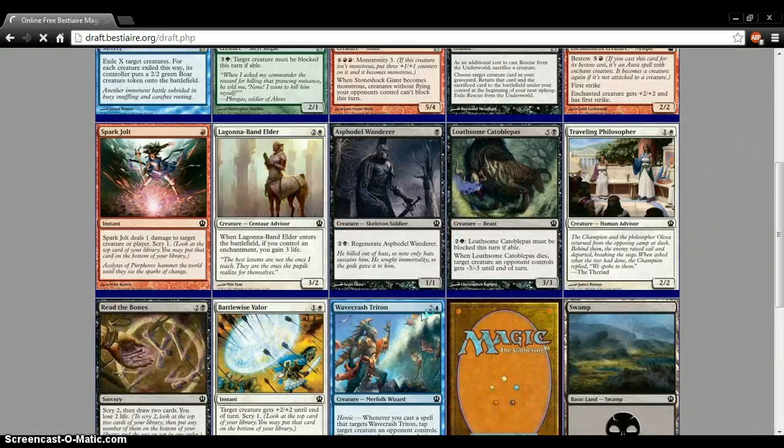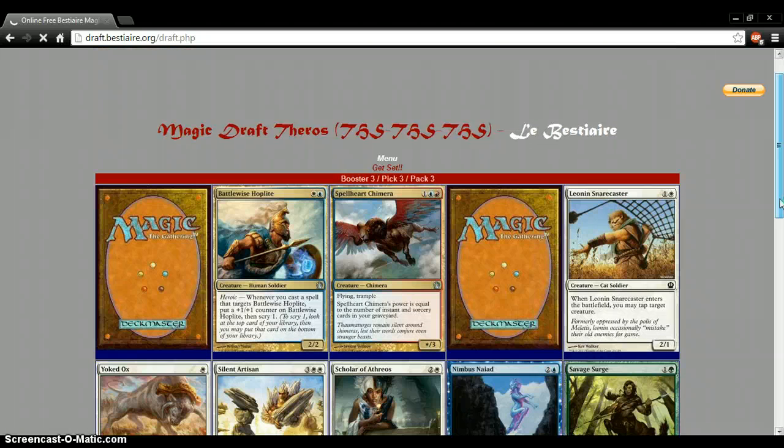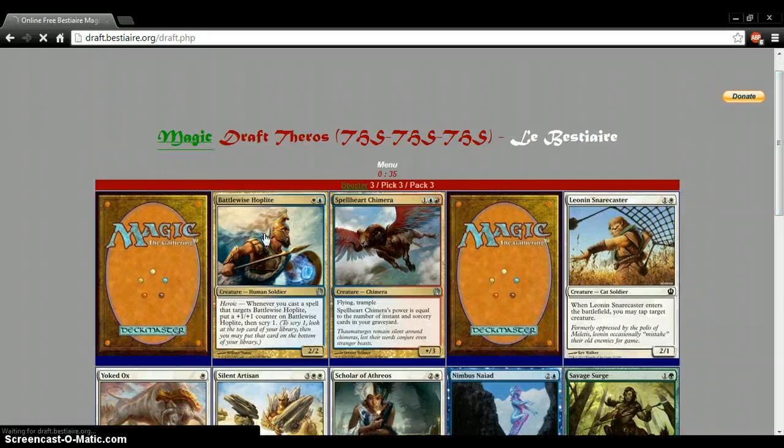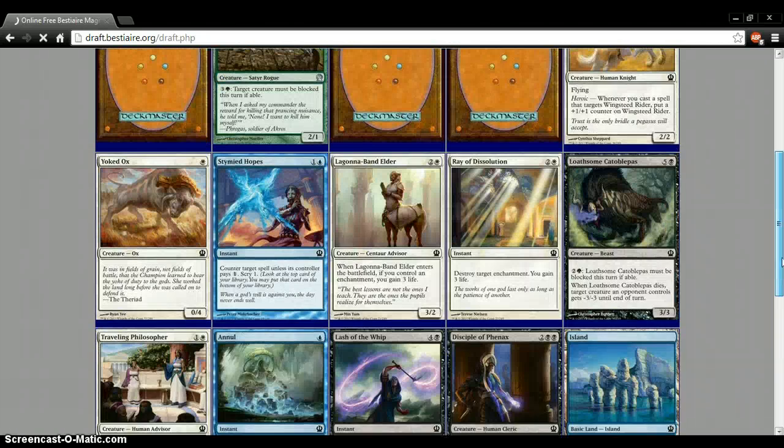We're not running blue — and that's kind of bad. Give me that heroic. I know there's a Spark Jolt — I like Spark Jolt, don't ask me why, I just do. Going with Hoplite again. We're going to splash some blue here — a good amount of blue, I think. I think it works just fine.